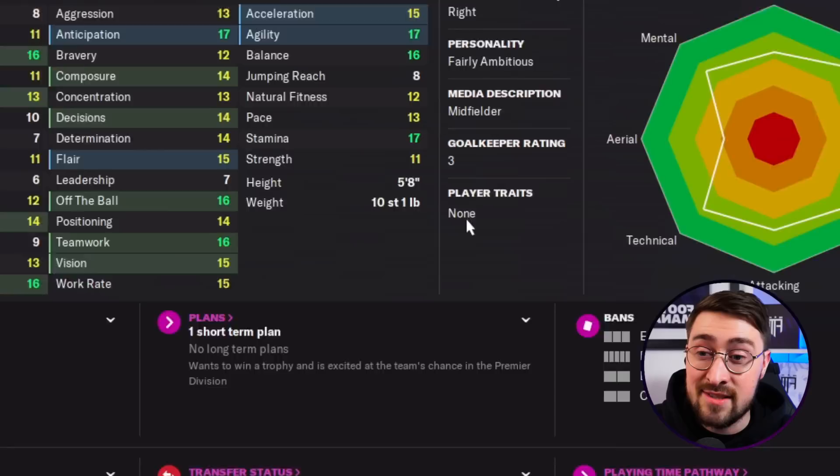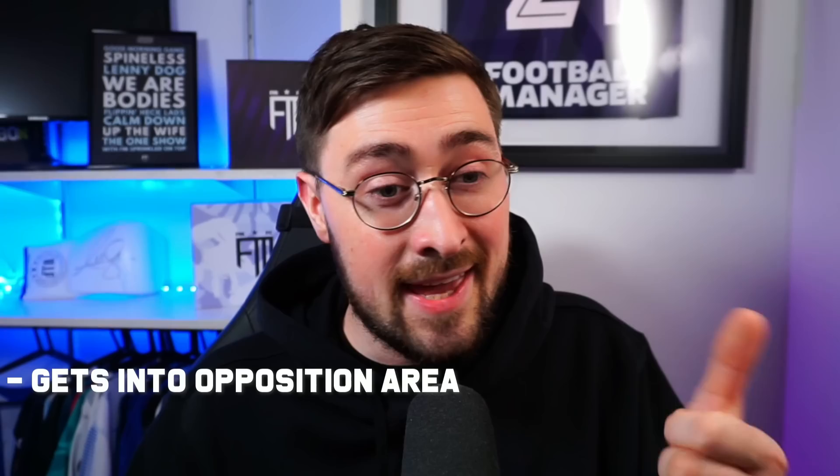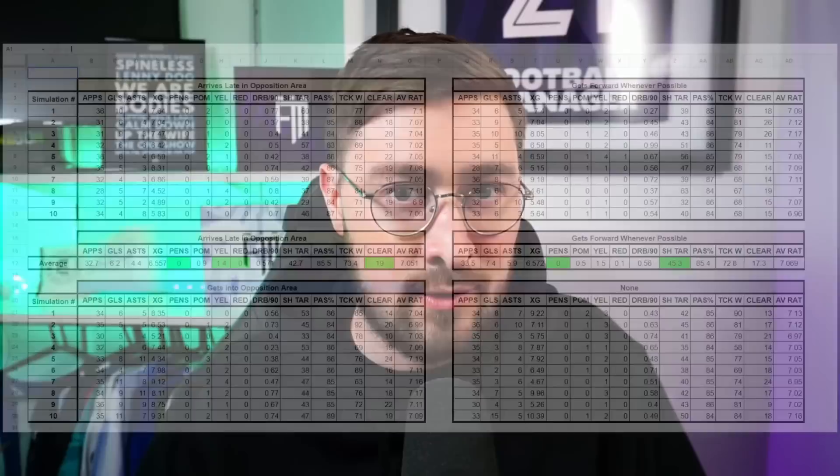We're going to choose Naby Keita. Why? Because he plays for Liverpool — a stronger team — which I expect to be winning, and we'll get more out of the data that way. As you can see by Naby's profile, he currently has no player traits. I can edit that by going to edit player attribute details, then player traits, and adding things like 'gets into opposition area.' Using this setup, we simulated Naby Keita's season 10 times with each of the traits: gets into opposition area, arrives late in opposition area, gets forward whenever possible, and also 10 times with no traits at all for comparison.